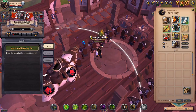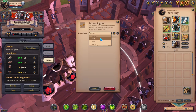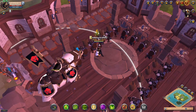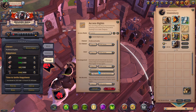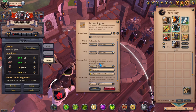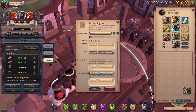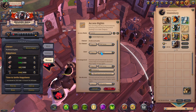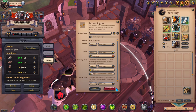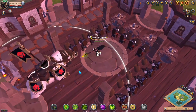Once you place the laborers, go into access rights. It will say private by default — switch it to guild if you want your guild members to use it. You can also set a custom access and type in a specific person's name. For example, if I type in a guild member's name, only they have access and can give it books and get rewards. I usually set them all to guild since many members like to use them.